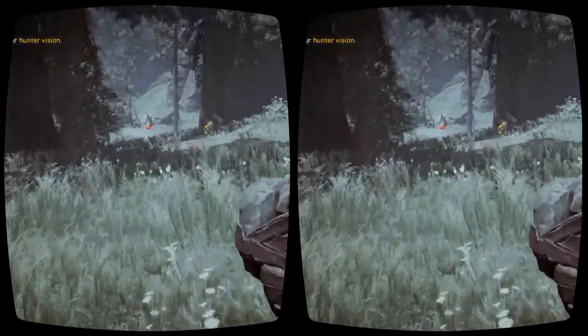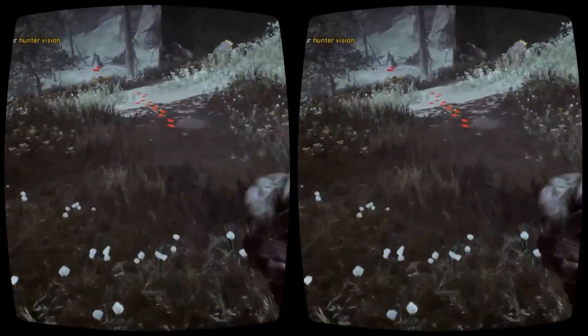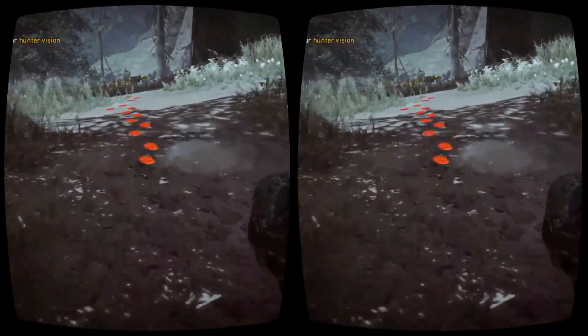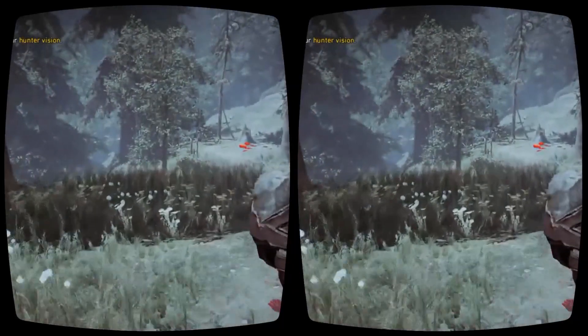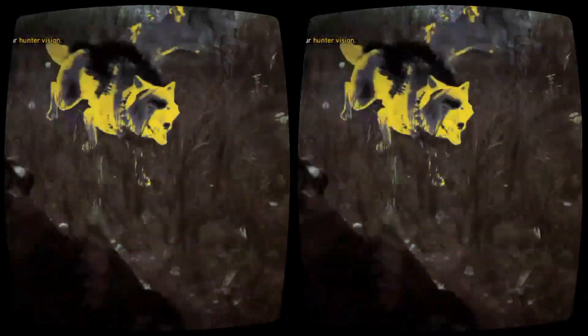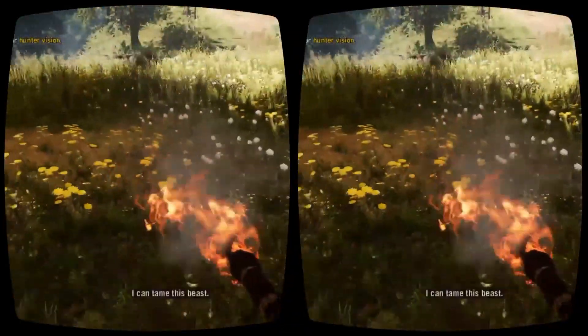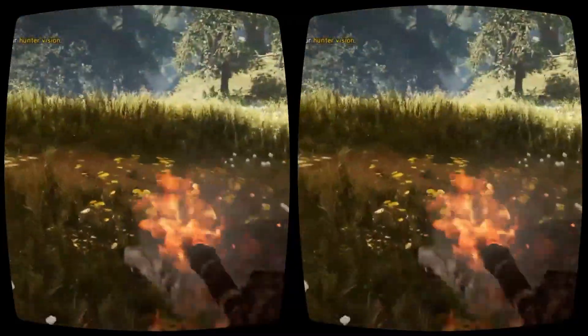You can see we're using the Hunter Vision mode that's new to Far Cry Primal. It's going to help Takkar, the player, really focus his thoughts in the world and see the elements that he needs to see in order to track his prey. So you can see the bloodied trails left behind. You can see the animals too, which you can scare away by using fire.